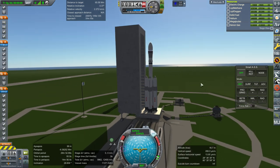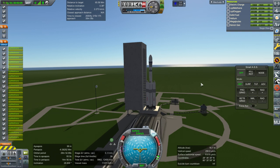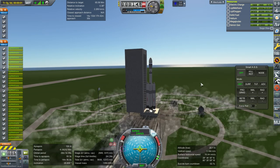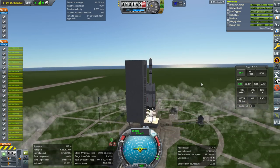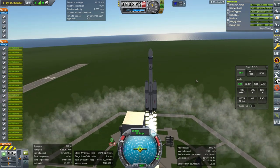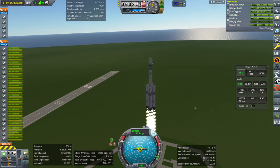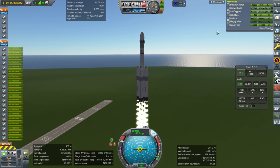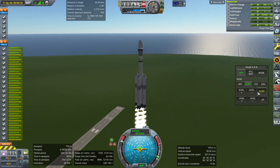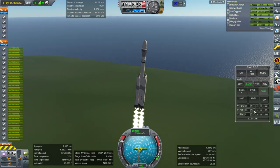Throttle up, SAS on. I'll just pilot it manually because we've got a rendezvous to do. Ignition and launch - it almost blew up the pad right there. Like I said, it's an awkward orbit - not one I normally go into. So I'm not 100% sure exactly how much delta-V we need. You can see we have enough delta-V to transfer to the Moon and everything, but this isn't that. So this might have to be redone with more boosters.